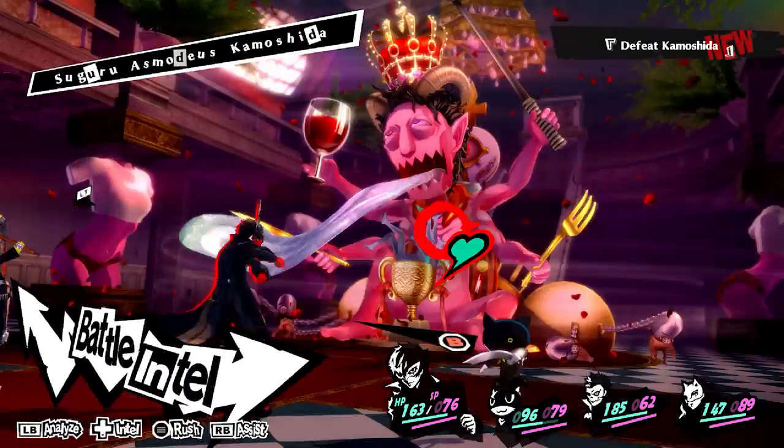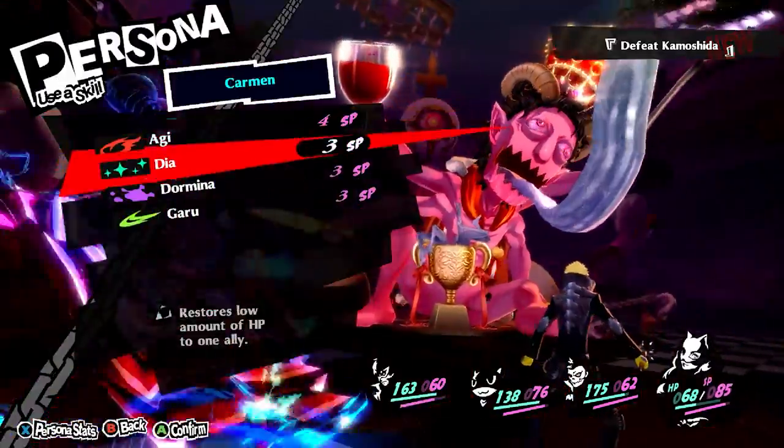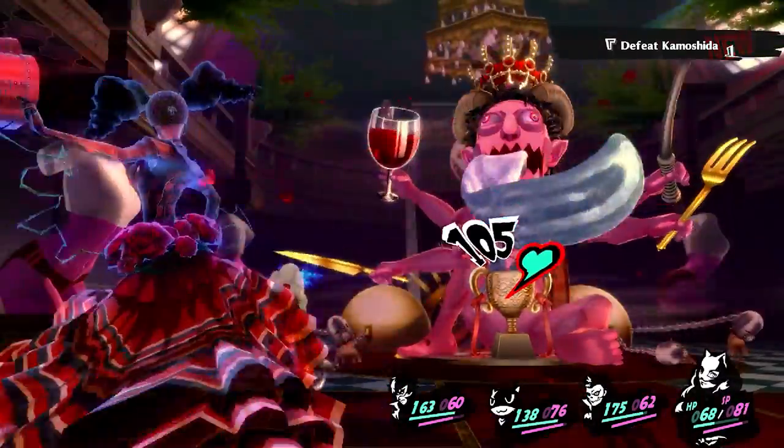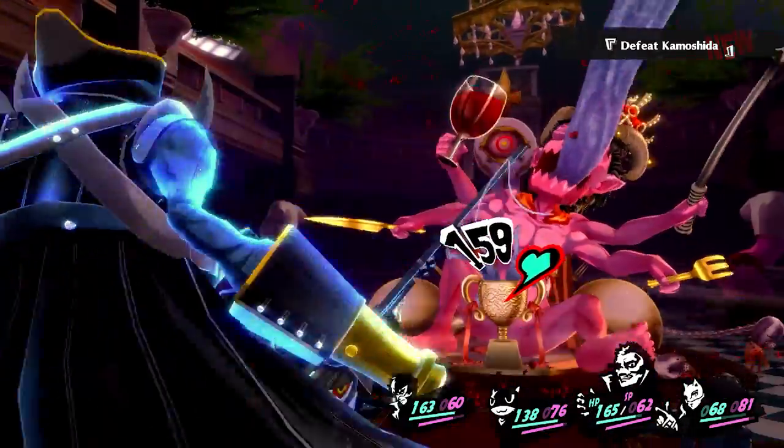What I suggest is debuffing his attack and defense while buffing your team members, with everyone using their greatest strength against him. For example, Ryuji should use Lunge instead of Zio for most of the fight, since he does have a higher strength stat.